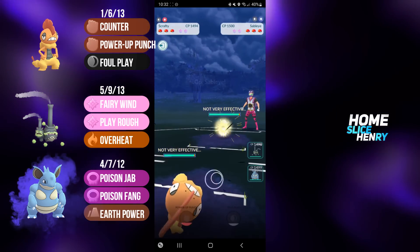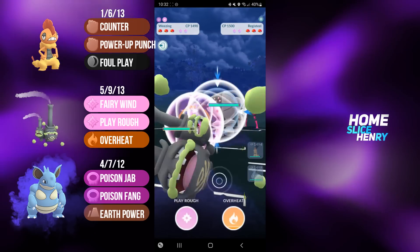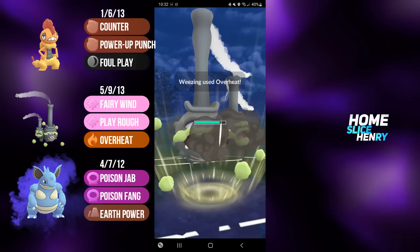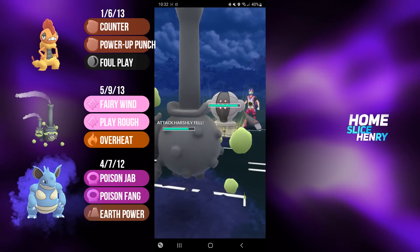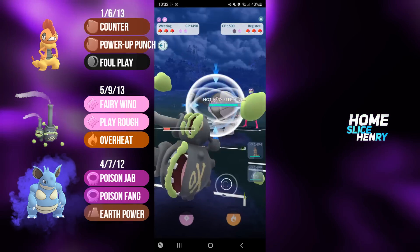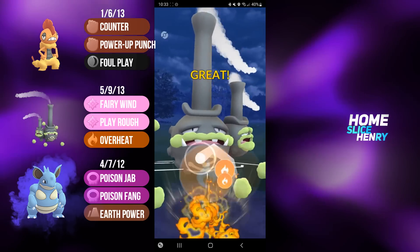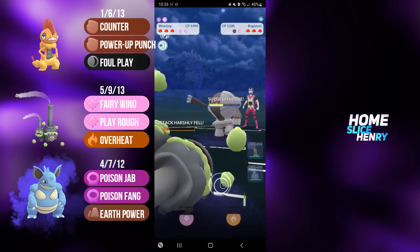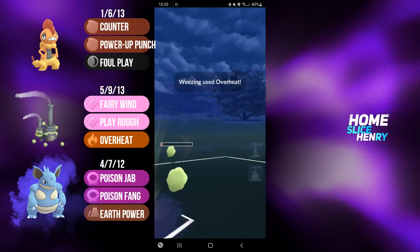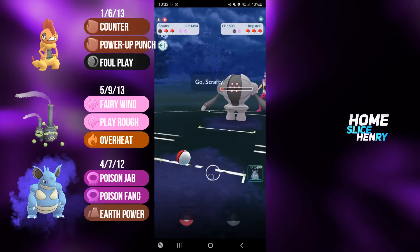Hopping into the next match, sending Scrafty into Sableye. I'm going to safe switch into Galarian Weezing, and my opponent responds with Registeel. This is a matchup where having Overheat is incredibly handy — I'm going straight for the Overheat. Overheat does get the shield from Registeel — that is quite unfortunate. They're going to fire off the Zap Cannon, which does quite a lot of damage, but they don't get the debuff. Since I already threw an Overheat, my attack is already debuffed. I fire off a second Overheat — that does quite a bit of damage — and I'm able to reach a third. The spamminess of Fairy Wind. Overheat unfortunately not enough to KO, and Registeel is able to farm down.